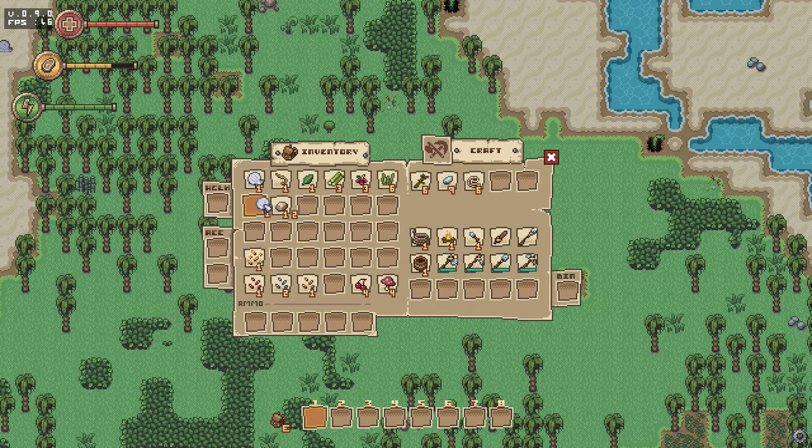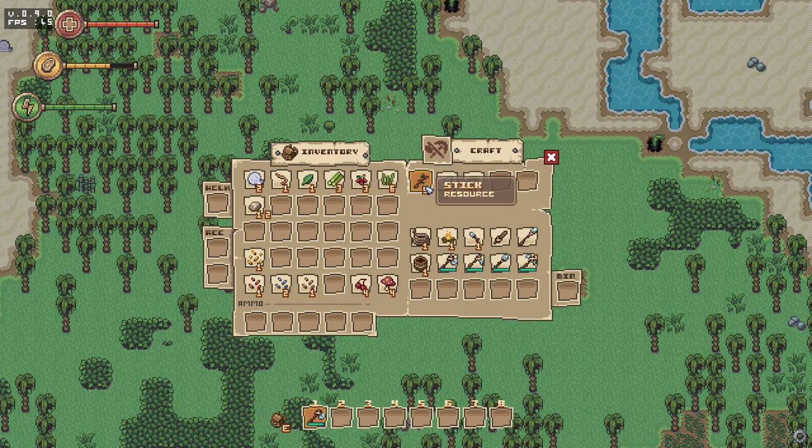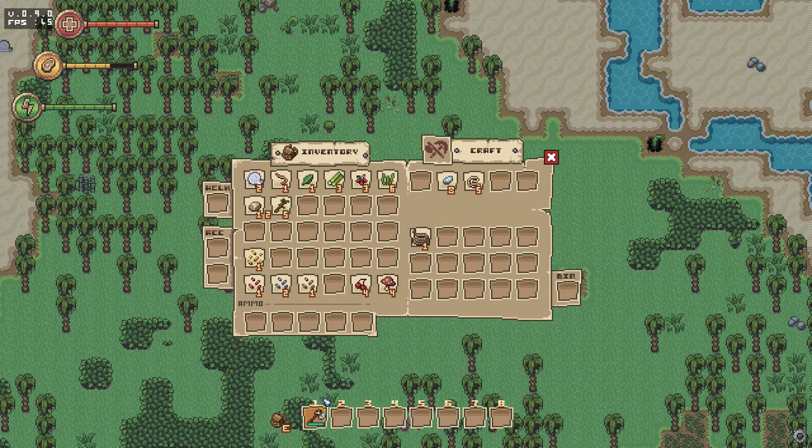We don't need to worry about weapons for now because we're not really going to get attacked straight away. What we want straight away is an axe, which is one stick, one flint, and one cord. With the axe you just click on it and move it over. The tools have a durability — the green part — and you have to click everything individually. You can't shift-click anything.